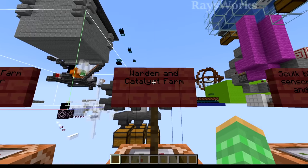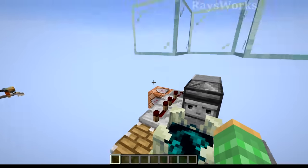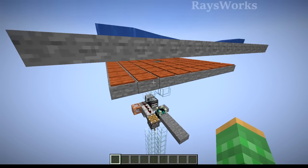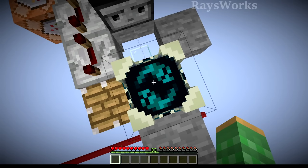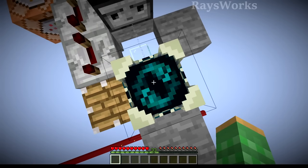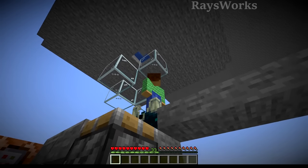Next up is one of your guys' most favorites — my Warden Farm. These things also produce Catalyst. We can see there's a nice little platform up here for the Warden to spawn in, a drop-down chute, and a killing chamber down there. You do have to build this with an actual naturally generated Shrieker — one that comes from a deep dark, not one that you placed. After it shrieks four times, every time afterwards it will produce a Warden up above.